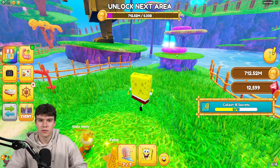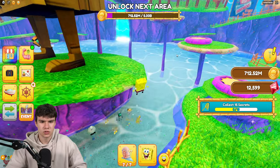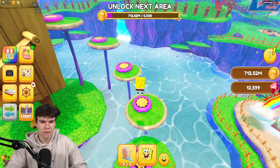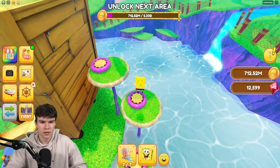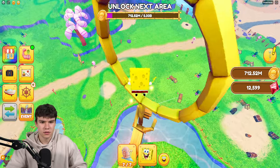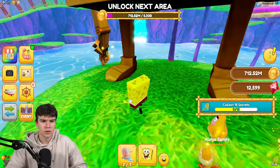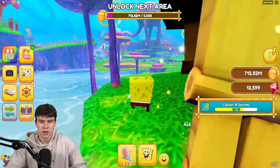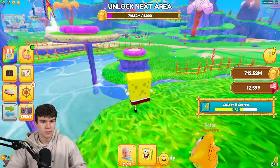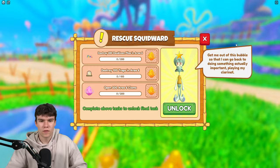Once you've gone ahead and got that one, simply follow me. All we're going to do here is jump up here, and then just over here you'll be able to jump and get that one. That's number nine. Now if you go down here, you're going to find the tenth one just over there. Nice and simple.